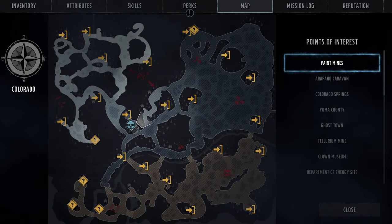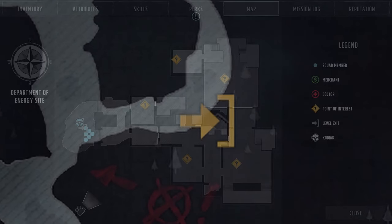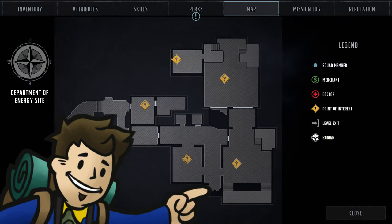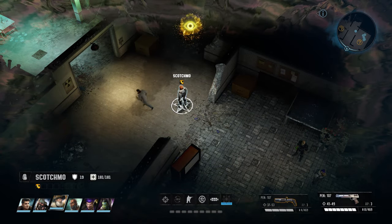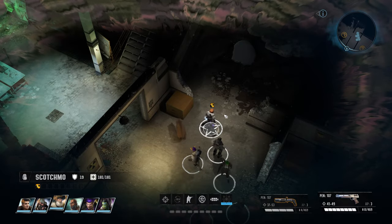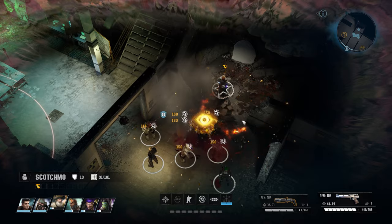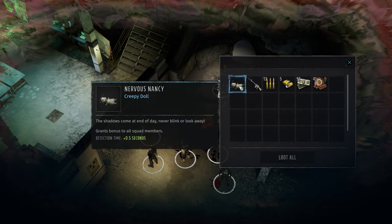Nervous Nancy is next, and we now go north to the Department of Energy. This is off to the east of the path you take towards Aspen, and be prepared when you arrive because there will be many traps and robots to contend with. After getting a little ways into the Department of Energy, look for the break room, and among some rubble southeast of that, Nervous Nancy will be buried. Nancy raises your party's detection time — the time it takes to be detected — by half a second.